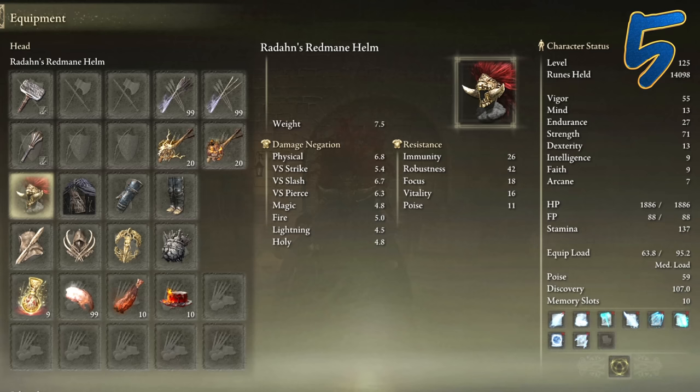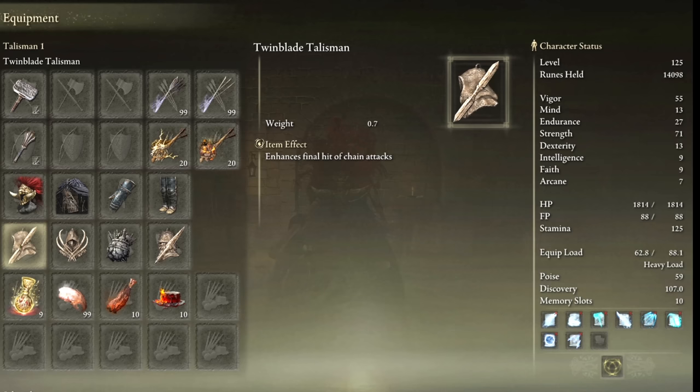Besides the Raptor's Black Feathers, I'm wearing all heavier armor because we are tanking through attacks. Claw Talisman, Twinblade Talisman, Great-Jar's Arsenal, and the Spear Talisman if you're using Dual Spears.